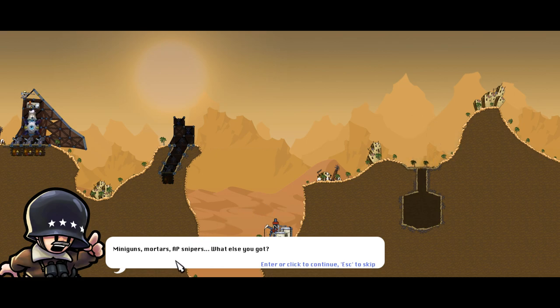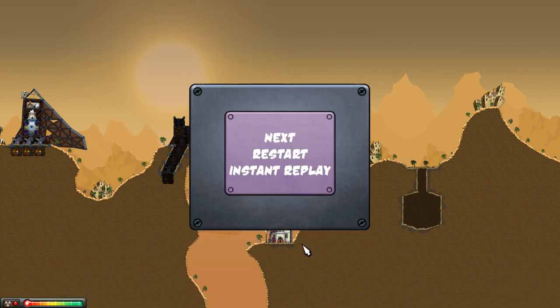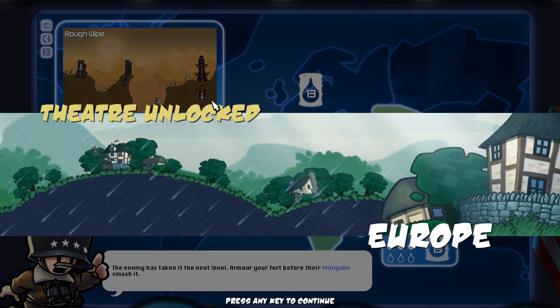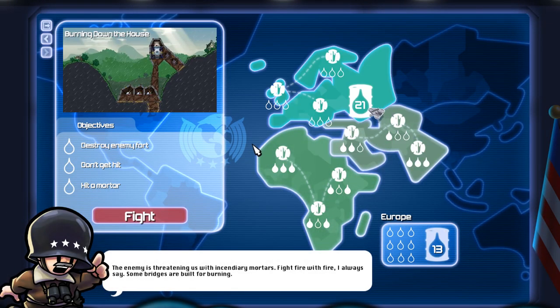Miniguns, mortars, AP snipers — what else you got? A wise man keeps his secrets close and his guns loaded. Let's just say Europe will have some real fireworks. So now I think we're moving on to the next area. Theater unlocked — Europe! Cool, all right, so now we're advancing to the next one.